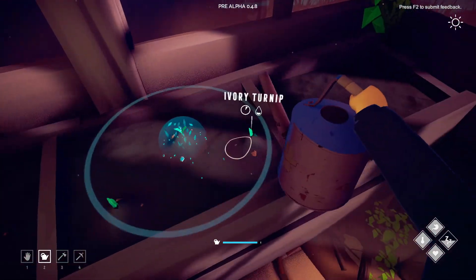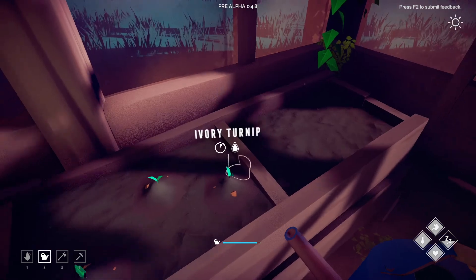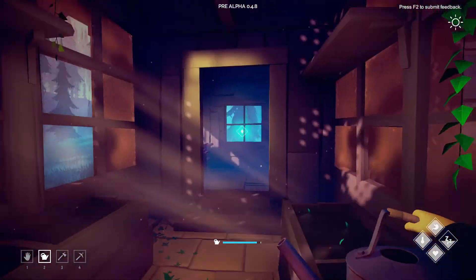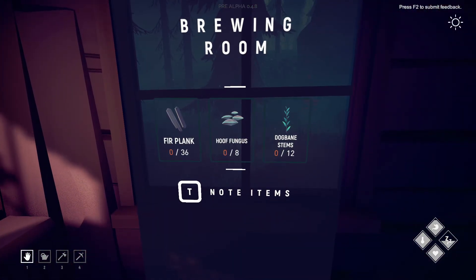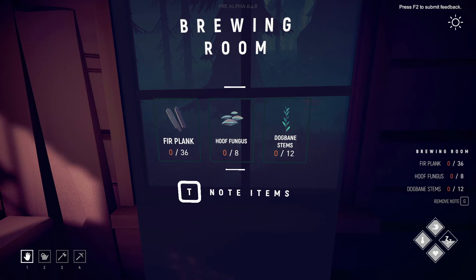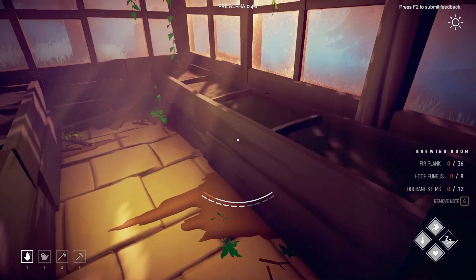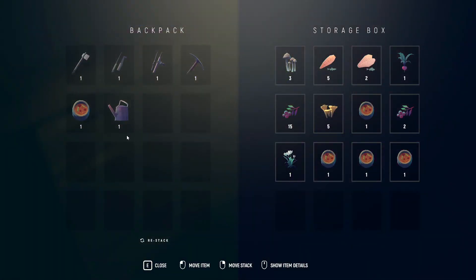We're farming once again, ladies and gentlemen — just like we farm in Hypixel Skyblock! Farming is everywhere. Anyway, dogbane — we need 12 of these. We already have enough hoof fungus and fur planks, so we just need dogbane. Let's put away our watering can for now.